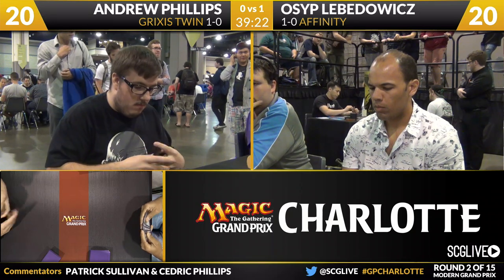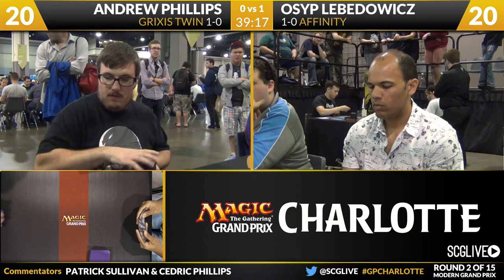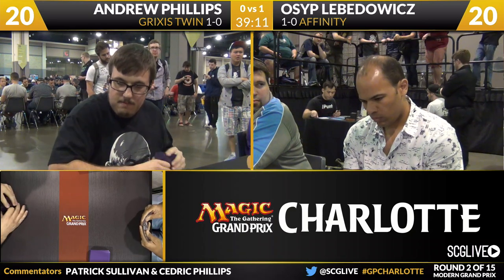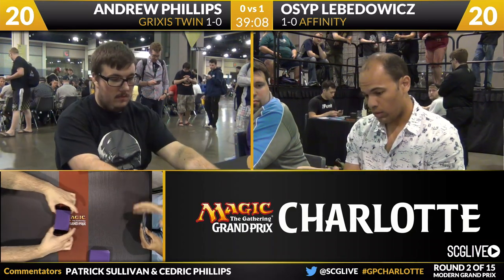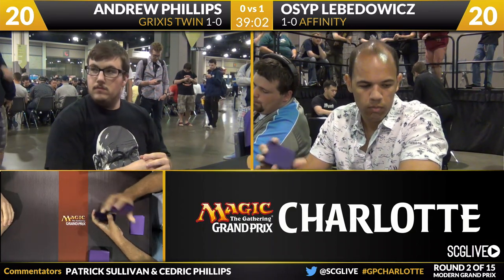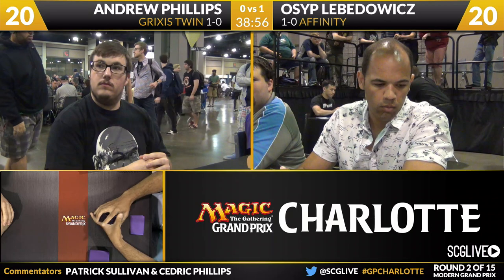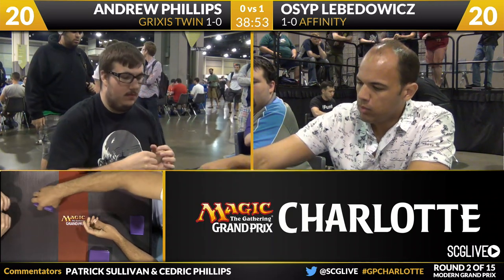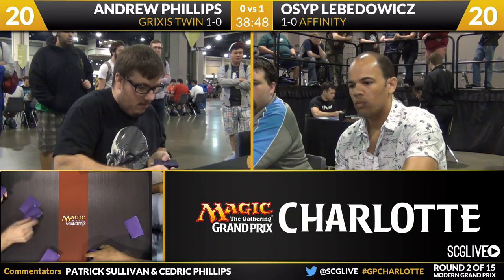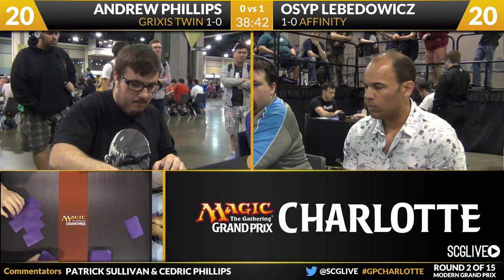Players take a look at their opening hands. Andrew Phillips will be on the play here with his Grixis Twin deck. This will be interesting to see just how good Kolaghan's Command is against Affinity. With those draws in game one, Kolaghan's Command would have done very little because of the Welding Jar and Arcbound Ravager — he could have worked around it. Andrew is going to take a mulligan very quickly. Lovadovich is going to take a look at his opening hand — he seems happy enough with his seven.